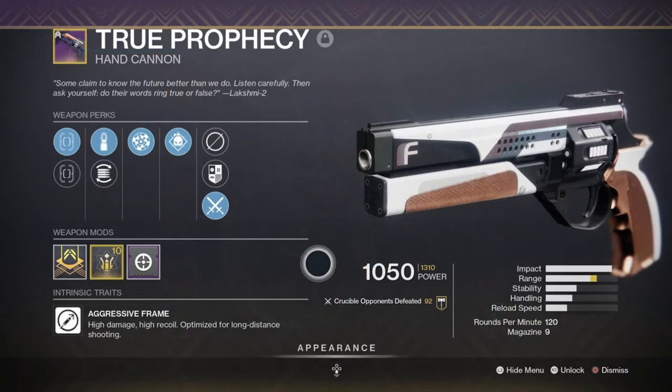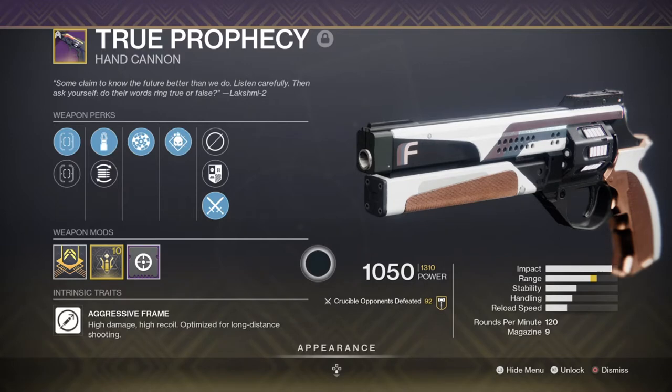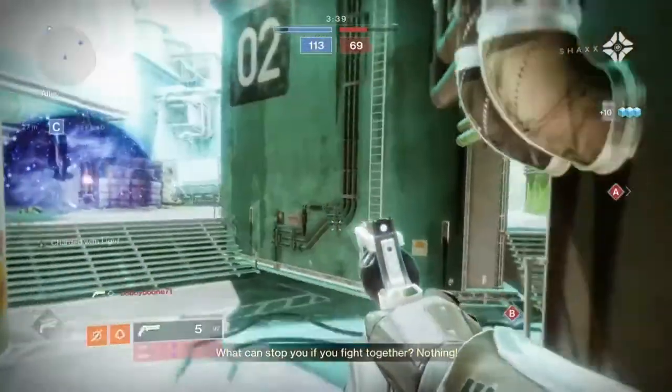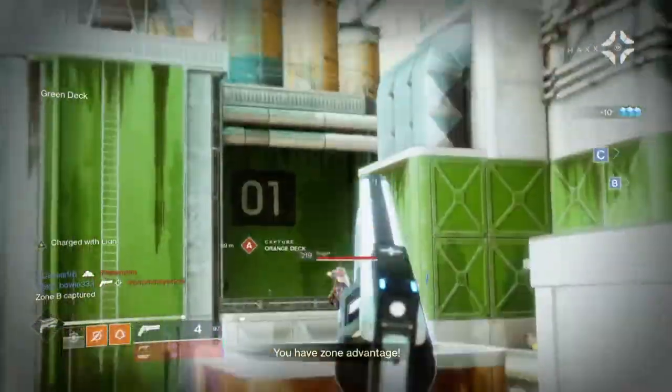My primary is the True Prophecy hand cannon with Rangefinder and Demolitionist — a roll I've had in my vault for a long time and have been waiting for a good time to use. The buff to 120s has made them not only lethal but incredibly powerful when you have a version focused on stability and range, as you can easily match someone at scout rifle ranges and free tap them.